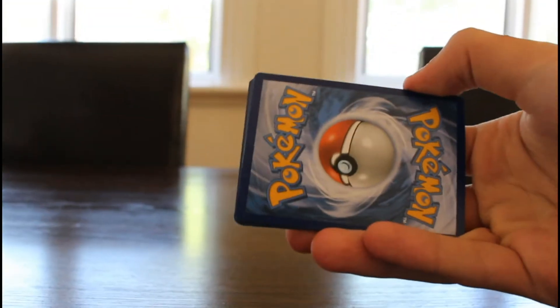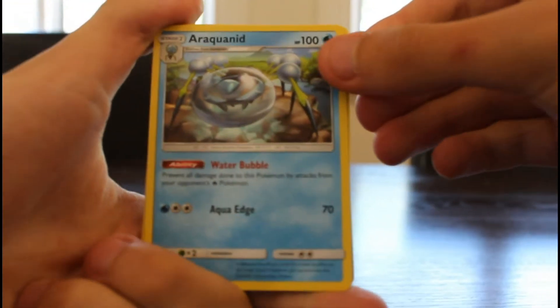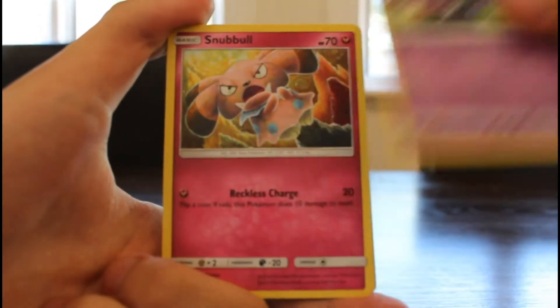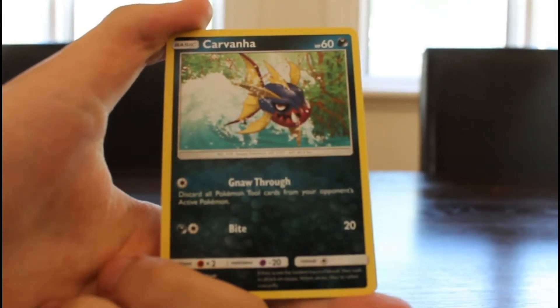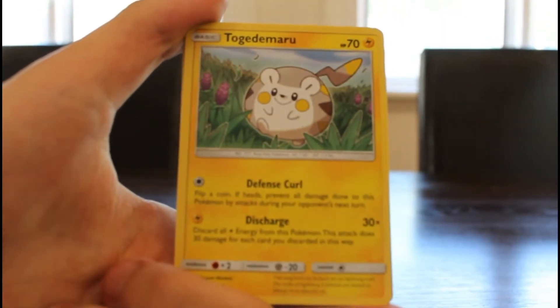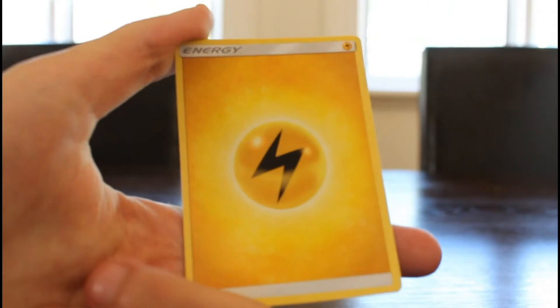Ready for the final Moon pack — let's do this. We got a code. We have an Araquanid, Professor Kukui, a Golbat, a Snubbull, a Carvanha — I always loved Sharpedo. Zubat, Popplio — that's a starter. Another Togedemaru. A Crushing Hammer and a Hariyama reverse Holo — that's cool. And Electric Energy. I think it's easy to say that Alex won that. We'll go through all the good ones and come back with a recap.